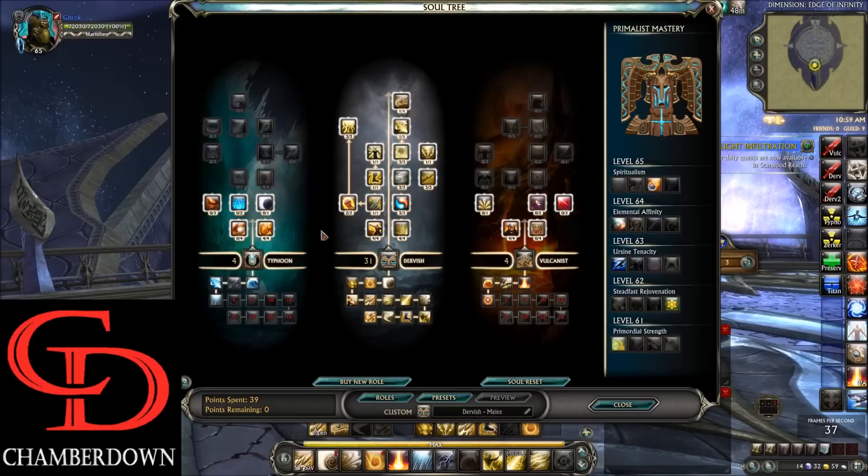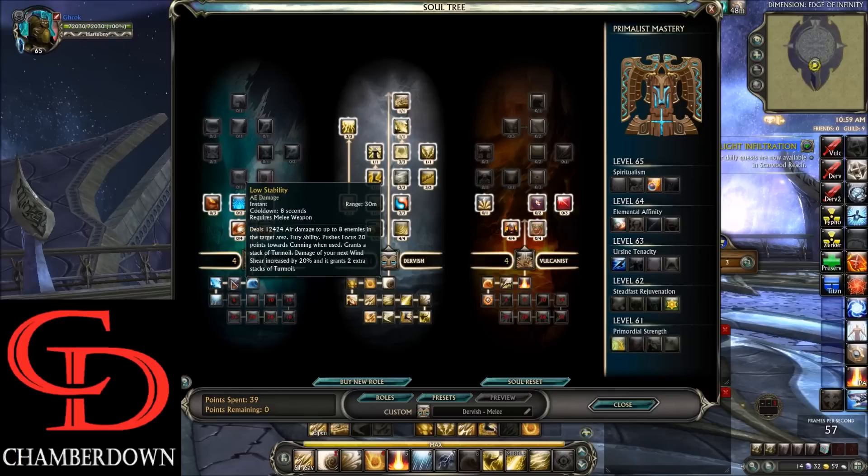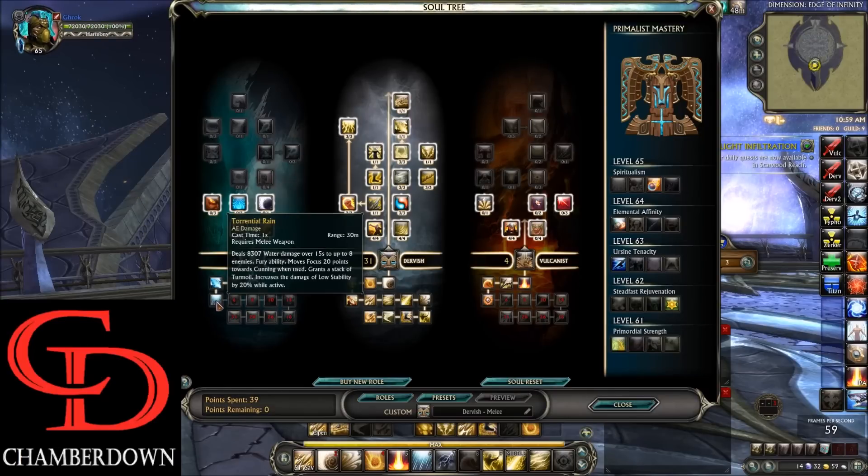Moving over to the secondary soul, we go 4 in Typhoon — that's 4 in Storm Strength — increasing your attack power and weapon damage by 16%. You also pick up a couple different AOE abilities that are great for expert dungeons if you ever get stuck in Dervish.